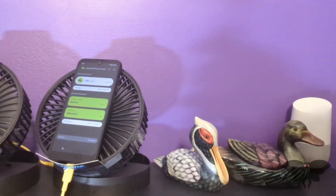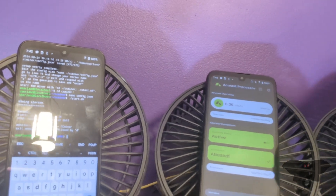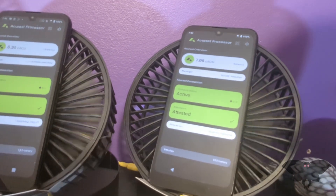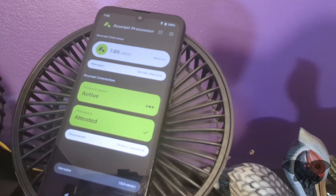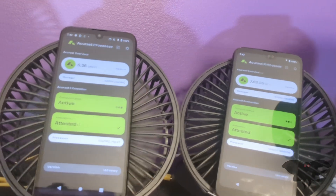Behind me, I've got three Orbrick Joys and a few ducts. I installed them to demonstrate how you can mine Verus and Acuras at the same time. The first one is simply just mining Verus. The second one is mining Verus in the background and Acuras with the new Acuras Lite. The third one over here is simply mining Acuras. We'll go to the computer and check out which one is mining the most and also if it's worth it.